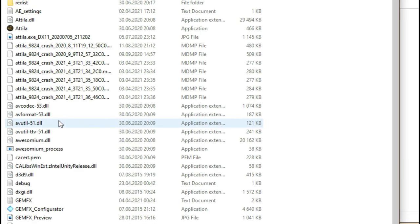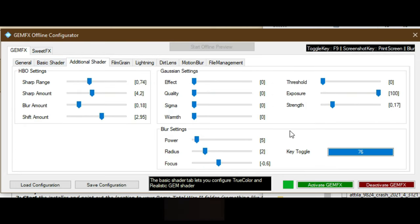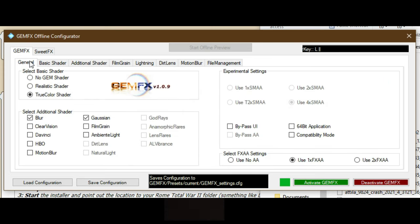You can choose different graphical options in GEM's own menu, located in the game folder. I found that if you want a close-to-vanilla experience but enhanced and darker, this is the right balance for me. We've enabled the true color shader, the blur and Gaussian additional shaders, and the 1FXAA setting. I've also changed the key toggle value to 76, so that by clicking L I can apply a special blur filter for screenshots, instead of using K which will also remove the UI. Remember to save your settings and activate it if it's not already on.